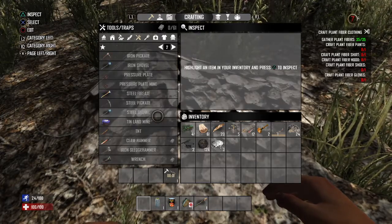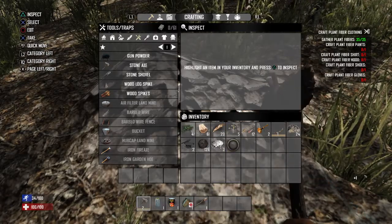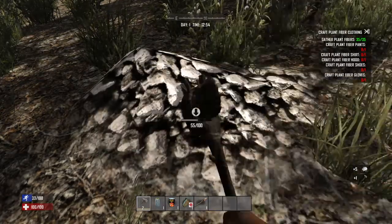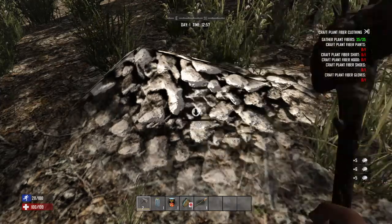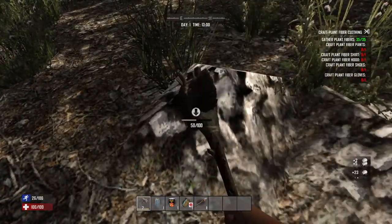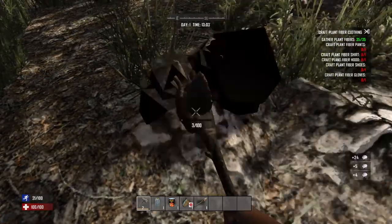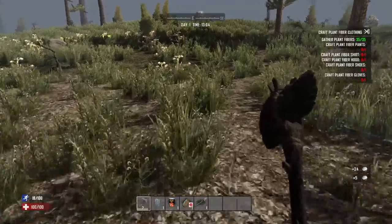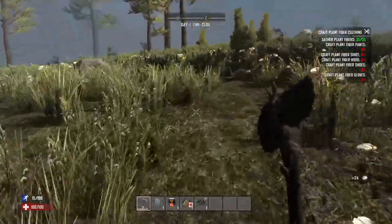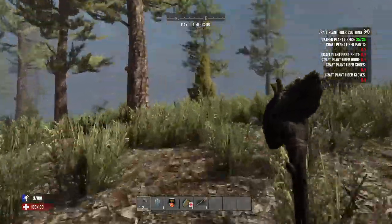We level up in this game — see that '2' under the axe right there? That means that's what level the axe is. I'll show you the leveling system when I have time to level up. I level up by doing various things — pretty much what I'm doing now: exploring, breaking stuff, building, other things.